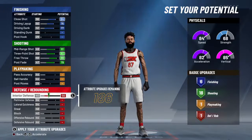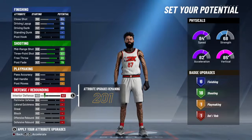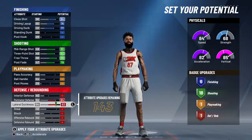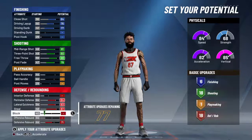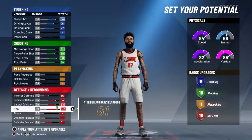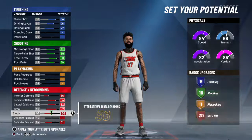You can choose to upgrade the interior defense — it's kind of based on your preference. If you're going to play twos with this build, you're probably going to be guarding bigs, so that could help. You can actually lower the lateral quickness; you don't need it that high.